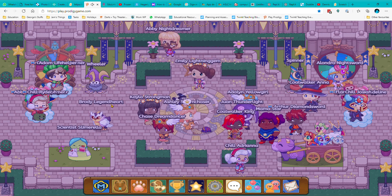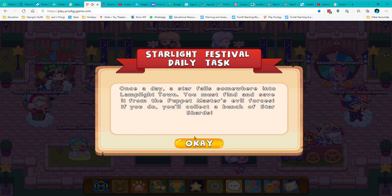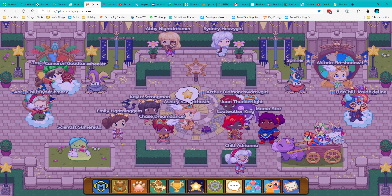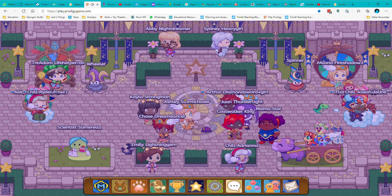So basically when you do a battle you just get 10 star shards, then you can spend them in the shop. You just get one battle a day. Yeah, that's basically it really — that's the end of this video, I'll see you in the next one. Bye!